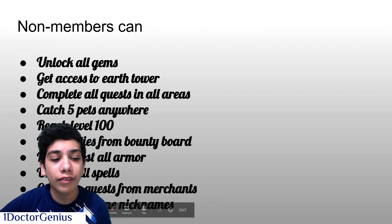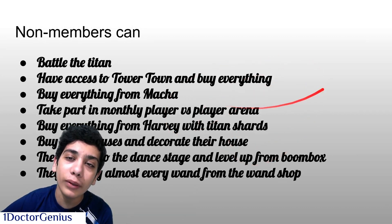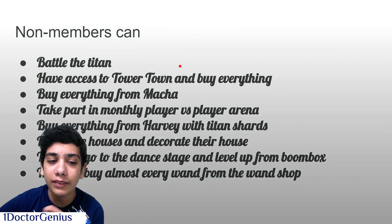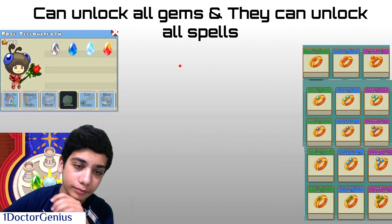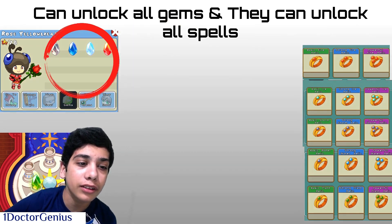These are just some of the things you will find in this presentation. The most important thing is that you can do math without having to pay. You can do all the places without having to pay. Number one: we can unlock all of the gems — these gem things over here which the red circle is going around.